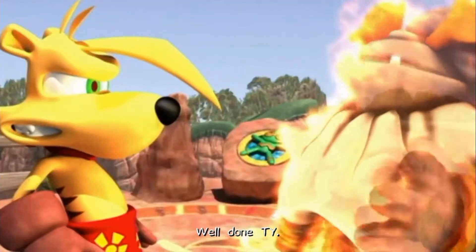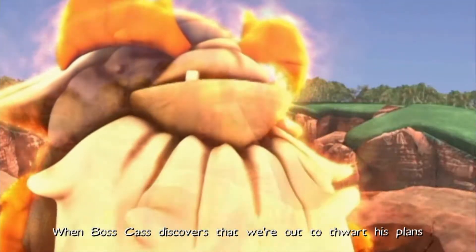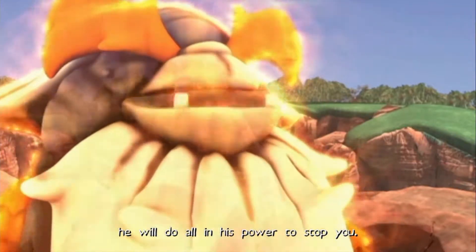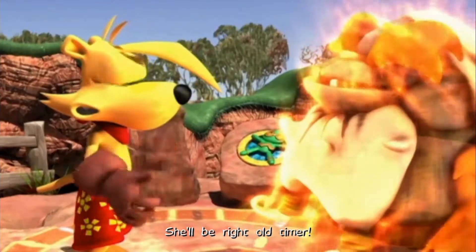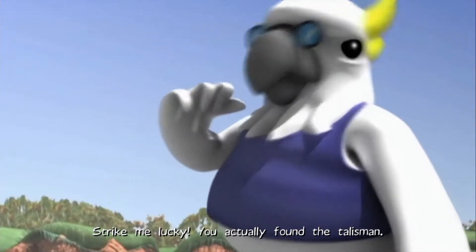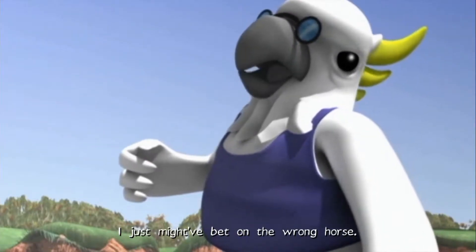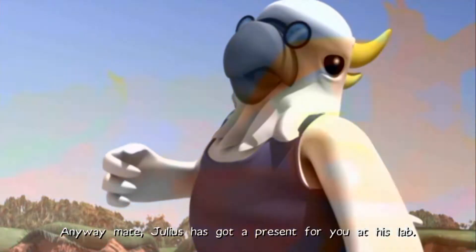Well done, Ty. You've retrieved the first of the ancient talismans. When Boss Cass discovers that we're out to thwart his plans, he will do all in his power to stop you. Be careful, my friend. She'll be right, old-timer. Strike me lucky, you actually found the talisman — I just might have bet on the wrong horse. Anyway, mate, Julius has got a present for you at his lab.